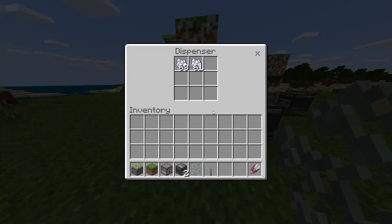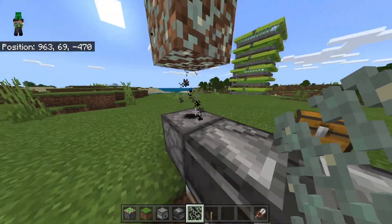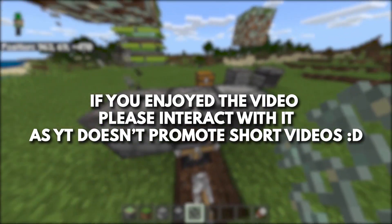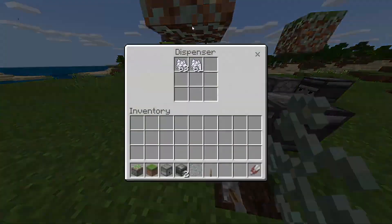Now all you have to do is put in the bone meal. Once it bone meals all four sides it will actually stop using bone meal, which is why the on/off system is useful if you don't want any lag. But if you're okay with a little bit more lag you don't actually need it, because it doesn't use up the bone meal.